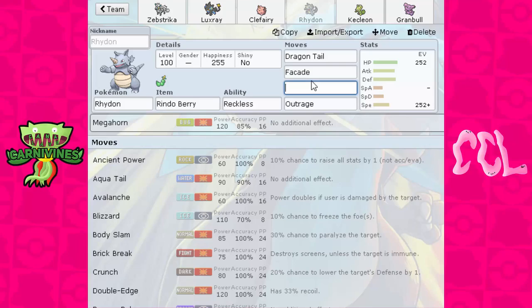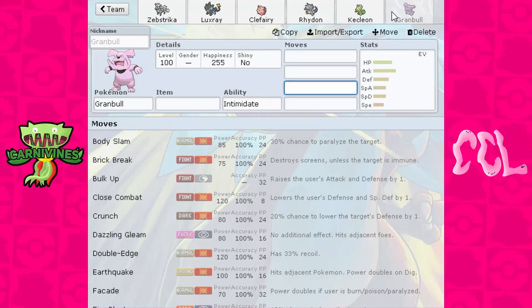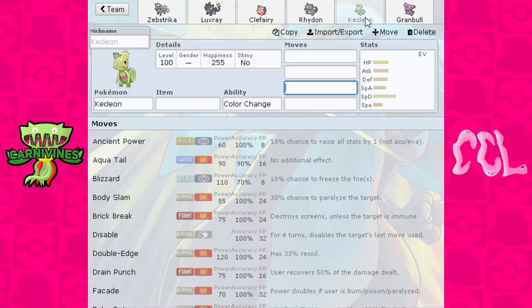Now for my last trade — it's not actually a free agency pickup. I contacted the head coach of the Las Vegas Victinis, PachiPachiYT, my good friend Zach, and I offered him a trade of my Kecleon for his Gremble, and he graciously accepted. Kecleon, the one Pokémon that had sat on my bench the entire league — I haven't used him once — is gone. I traded him out and picked up Gremble.